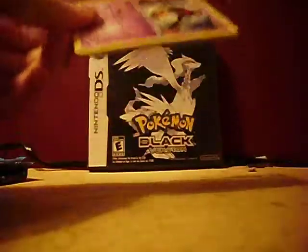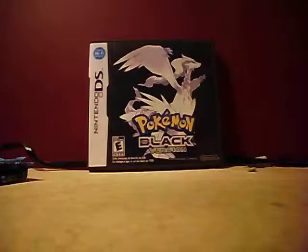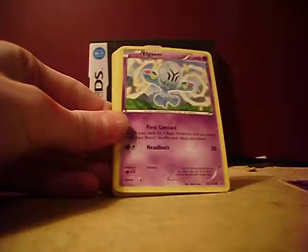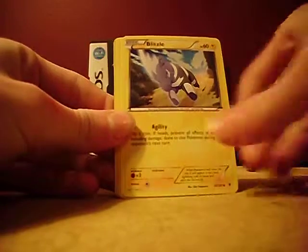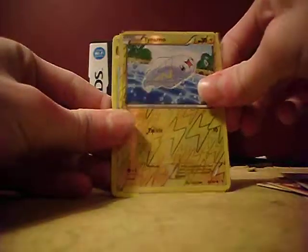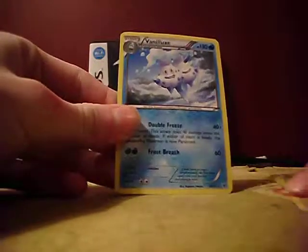Here's the next Hydreigon pack. Most tins come with four packs only, some come with only three packs — this one comes with five, so that's pretty good. Okay, so we got a Yamask, Elgyem, Palpitoad, Stunfisk, Blissey, Heatmor, Durant, Cryogonal, Tirtouga versus holo, and Vanilluxe.